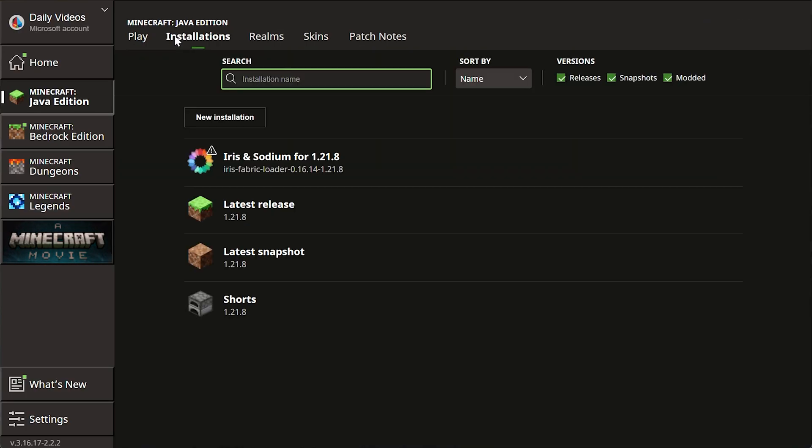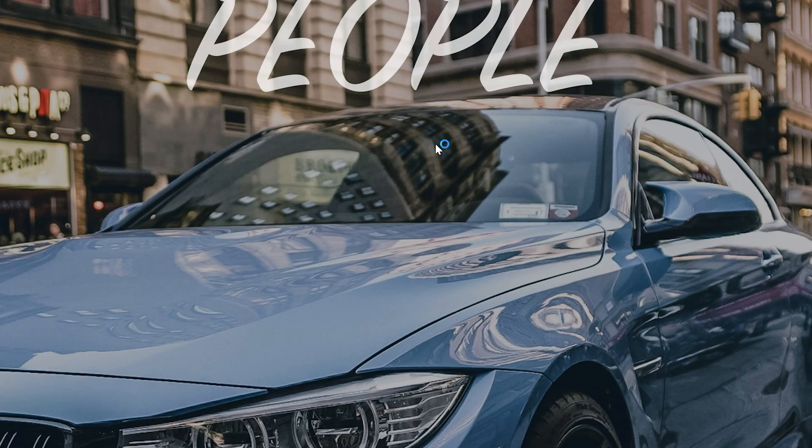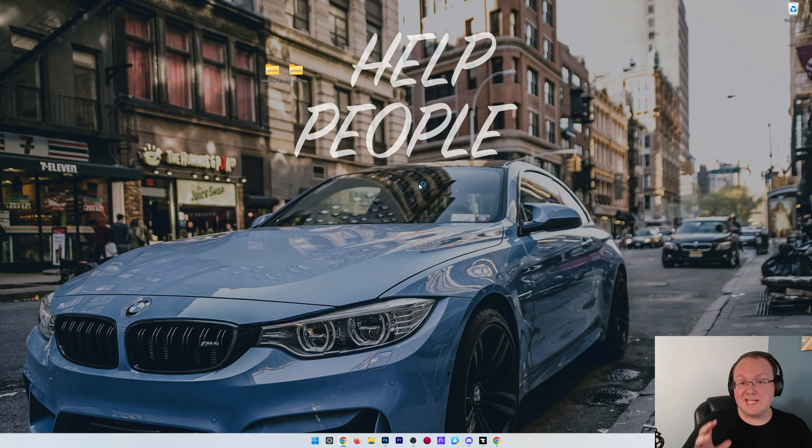That's already selected, but if you go to Installations at the top, make sure Modded is checked and you'll see it there as well. Play Minecraft using that, and the hard part's done. The hard part of getting shaders is getting to where you're launching with Iris and Sodium. Once you're in-game, adding shader packs to Minecraft is super easy.